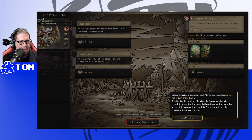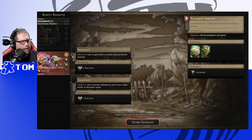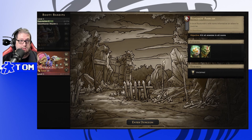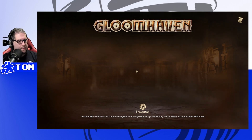Before entering a dungeon, each mercenary must choose one of two secret battle goals — a personal objective to complete inside the dungeon. Successfully completing it earns a reward. Options include: be targeted by attacks from three or more monsters in the same round, or allow none of your allies to become exhausted. We'll also consider a loot goal for Rearington. The scenario is set — it's an ambush, so enemies are coming for us.